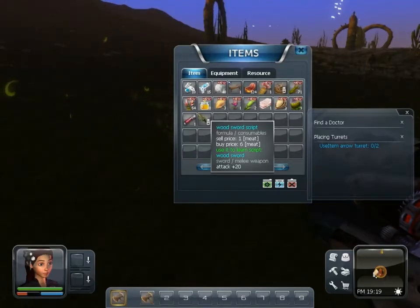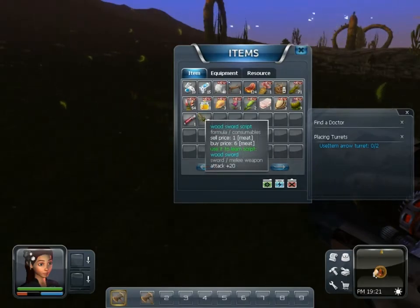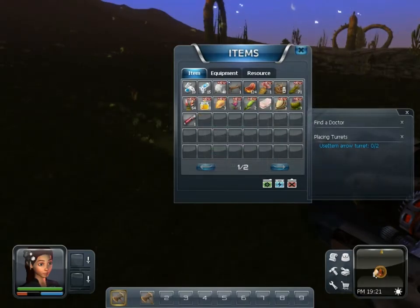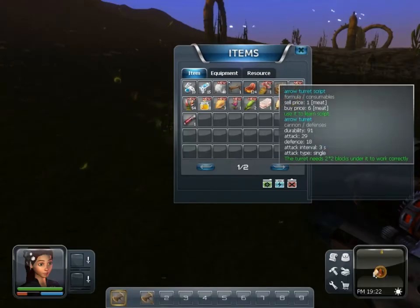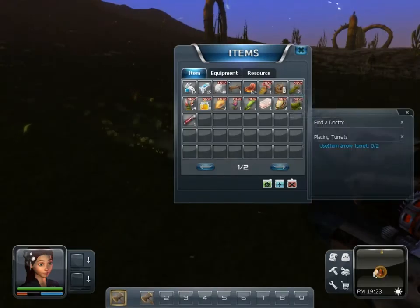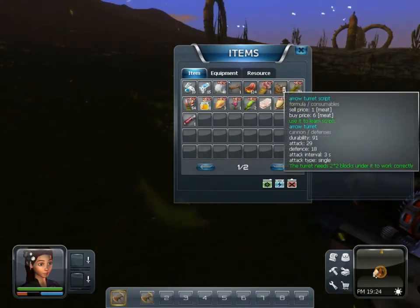Now it's got six more attack power than the axe that I'm using, which also is the same as the knife that you're given in the first place. So I'm going to go ahead and learn that. And here's the arrow turret script — this makes a wooden arrow turret. In this area right here, I've never had to use it.